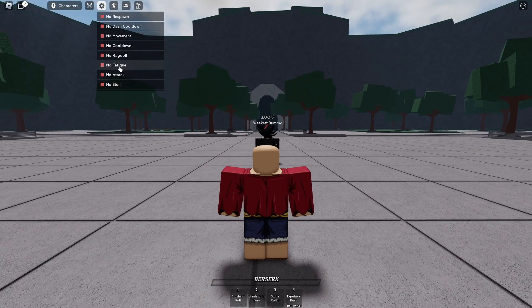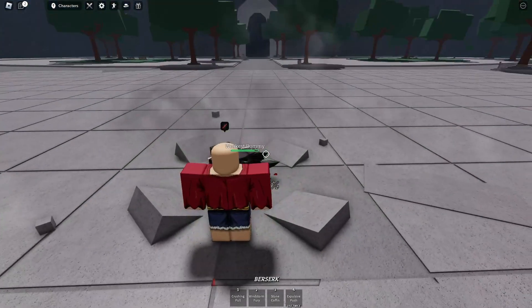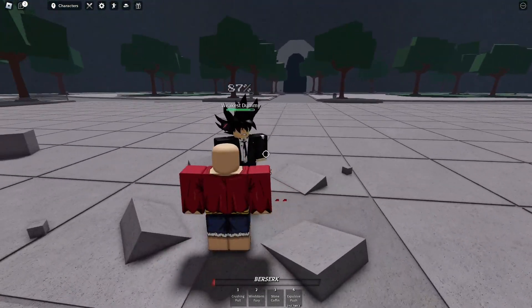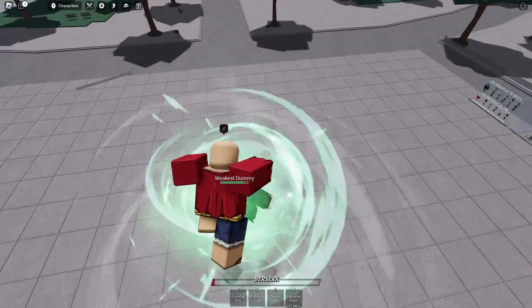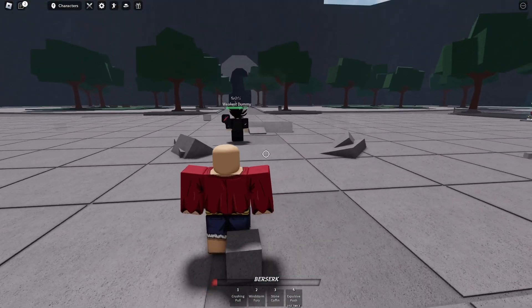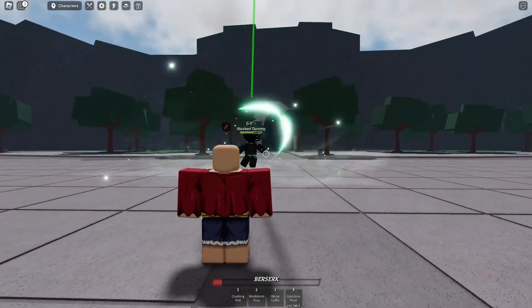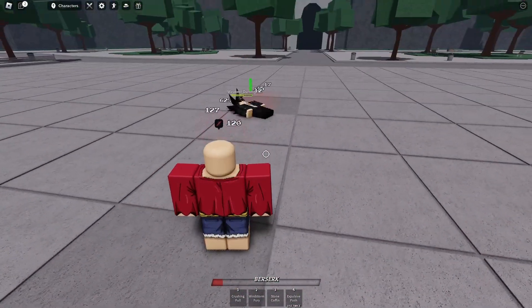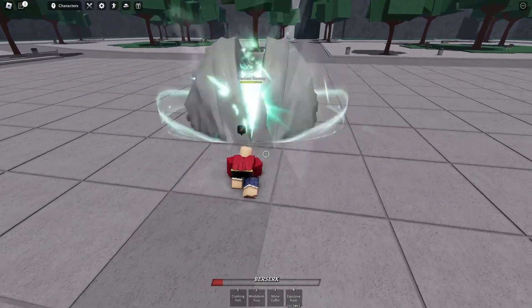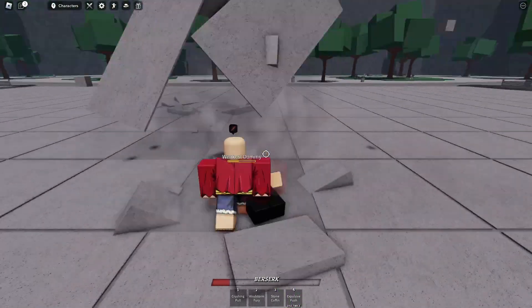We're gonna put on no cooldown. We got Crushing Pool - that does a lot of damage. We got another variant of Crushing Pool; you just hold space and click Crushing Pool. Next, we got Windstorm Fury - that's a pretty good combo extender move, then it flies back. Then we got Stone Coffin; this one's one of my favorites. You can basically combo-stun off of it - it's really insane.